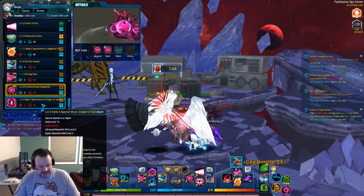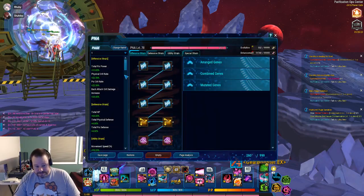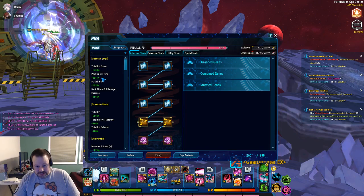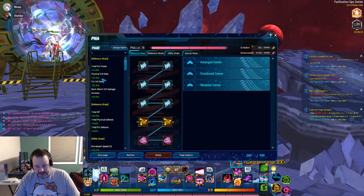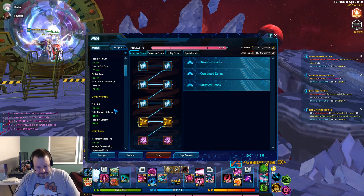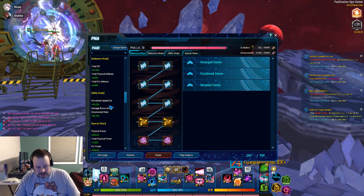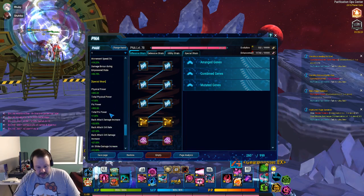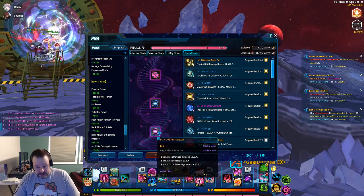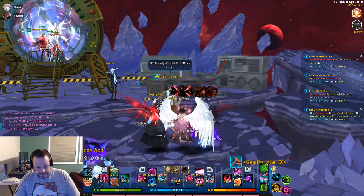I only ever get one hit with this, as you're about to see. PNA is pretty much identical — I use crit instead of pen, so I'm getting 20 crit rate out of that, because I'm almost sure my pen is maxed when I'm in a hub. Nothing but hit points, movement speed, empowered state, and special strain were the same — the raw, the aerialist, and the backstabber.